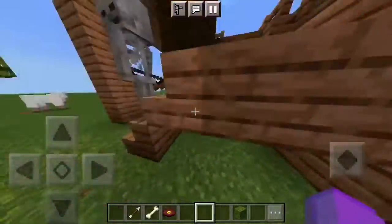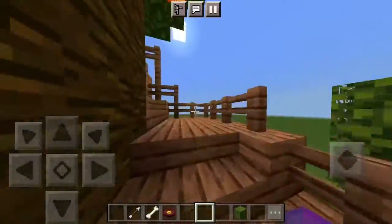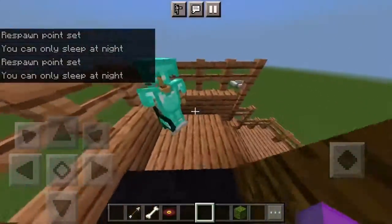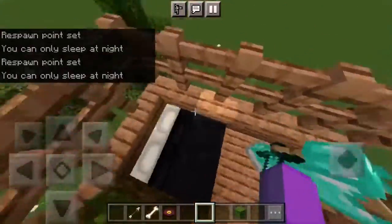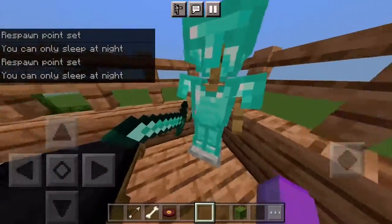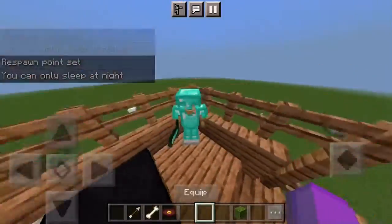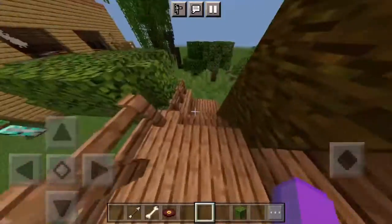Up here is the treehouse, which has another guest bed for two people sleeping, and diamond armor to ward off those monsters that might come at you at night.